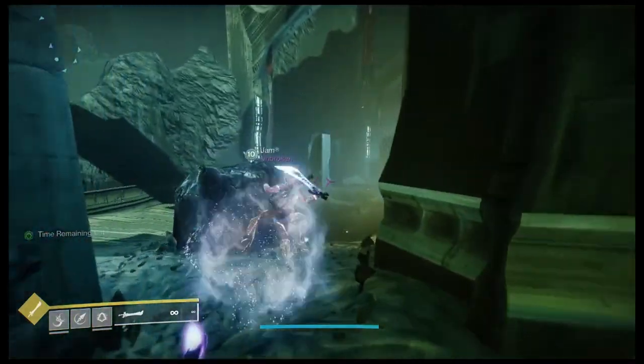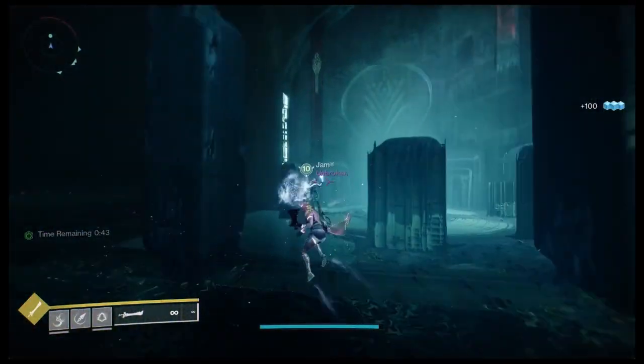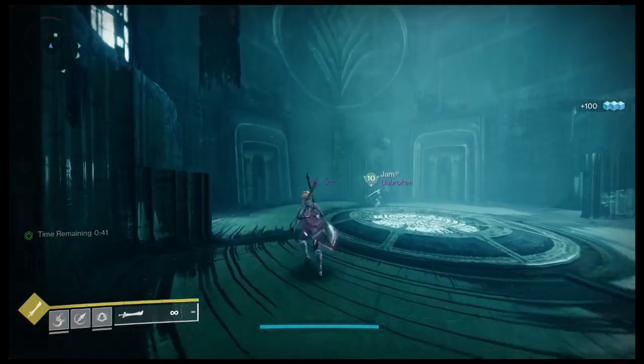The second set is found across the bridge before you go into the chaos shrieker room on either side. Light the one that is on the side that corresponds to the second call out.